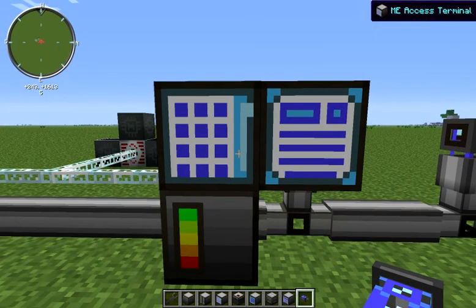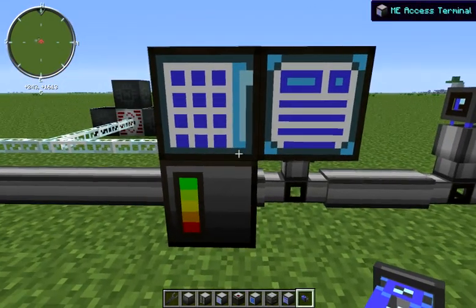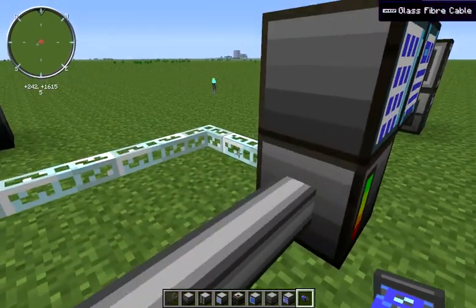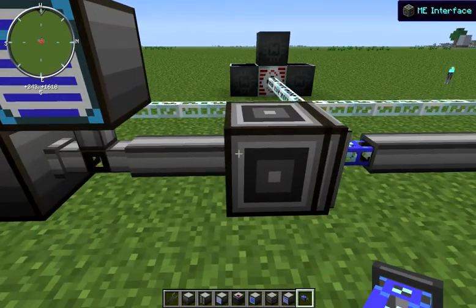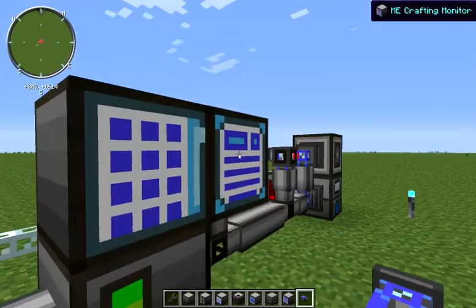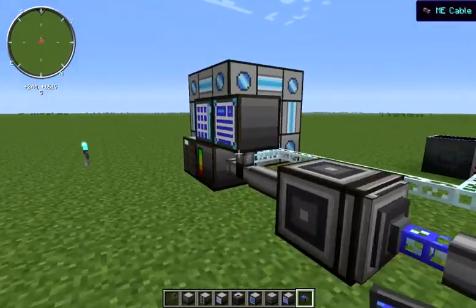To counteract this, you can separate all of your automated crafting off onto a separate sub-network. To do this, you just need an ME controller that's powered, then a storage bus on your secondary network and an ME interface on your primary network. And you can see that even though we have hardened glass crafting over here, when we're on our primary network, we don't see it.